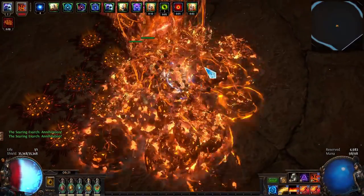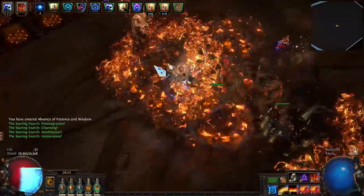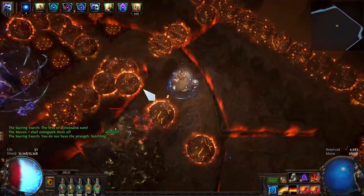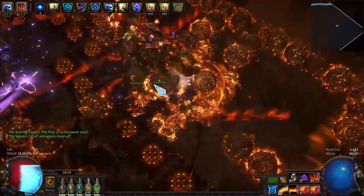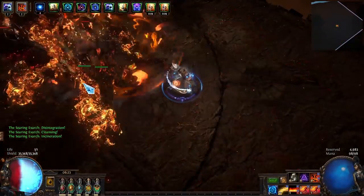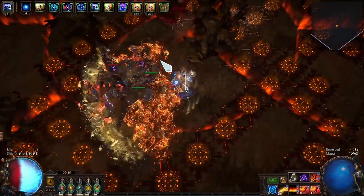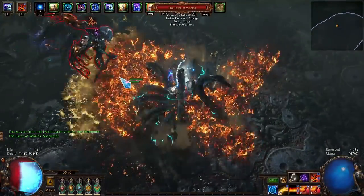The Searing Exarch also has overall higher damage, especially on Annihilation. The bomb phase starts with full intensity. Each of these phases spawns a molten minotaur, which only has basic attacks but they stay and stack up until you kill them. The incineration explosion is harder to tank; the center still deals more damage. Towards the end, there are more debuffs on the ground.